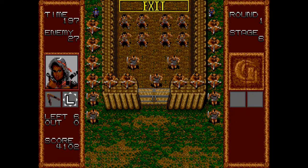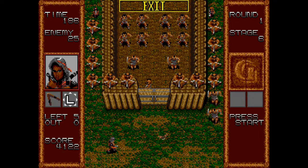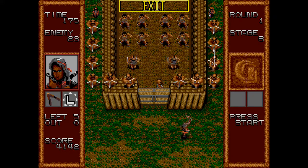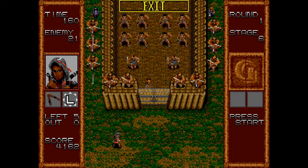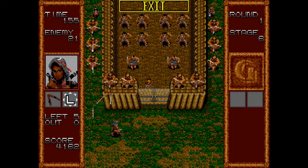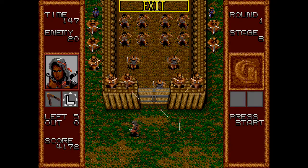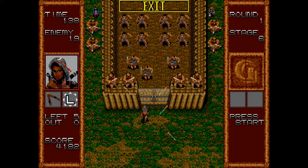One character available to rescue is Valkyrie, who has a boomerang — she can throw two at a time, and the boomerang returns to her. None of the characters in this game take damage from their own projectiles. She also has a normal shotgun as backup. Her boomerang doesn't reach all the way to enemies on top, making her not the best choice for every situation — you really have to use the right character for the job.